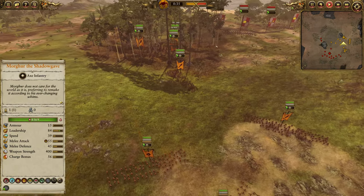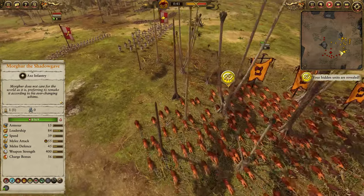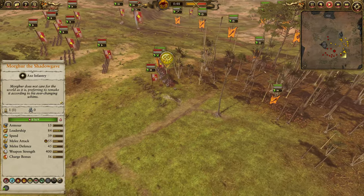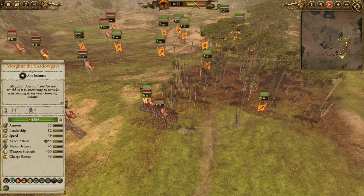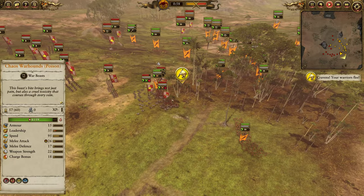Beastmen are a faction that don't really want a fair fight most of the time. You want to use that mobility to your advantage to gain favorable engagements. I'm going to load in with these Hounds and try to pull these Empire Knights away from support. If I can fight them in the woods, my large units won't suffer forest penalties while the Empire Knights will — but my opponent counter-charges, breaks some of those Hounds, and I have to pull away.